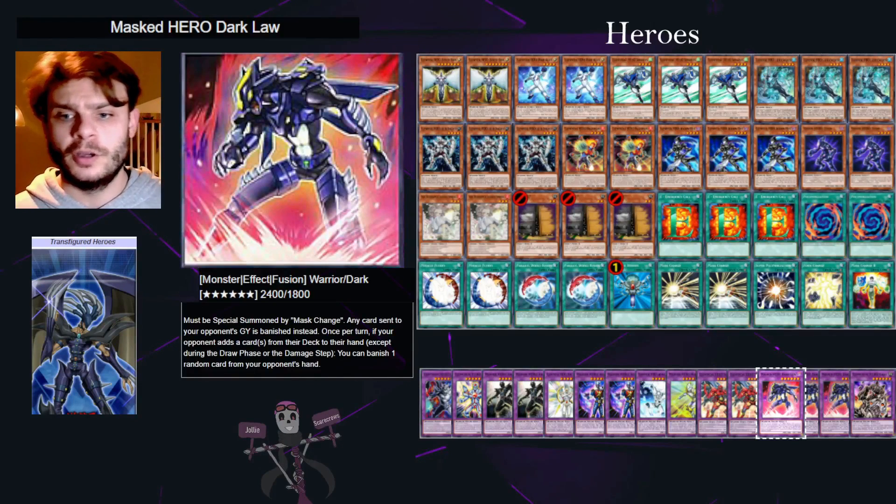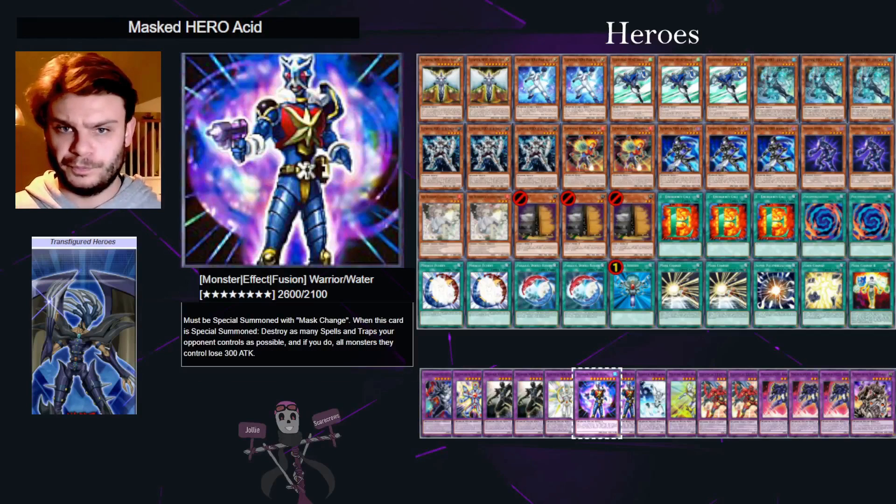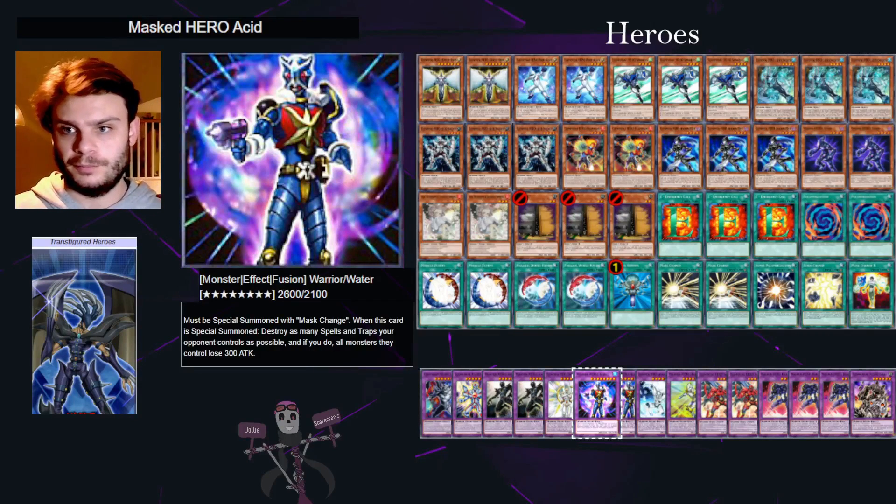If you're going first, my main recommendation is to try and get out Dark Law. Acid is very good going second against certain decks — useful in Master Duel because sometimes you'll be facing something with a high amount of trap cards. Acid lets you destroy as many spells and traps as possible and then has a burn effect, so that's really nice when you can get that off with Solid Soldier.